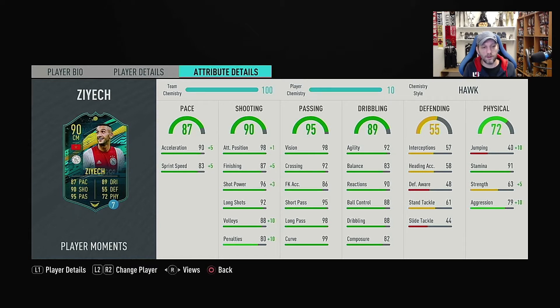His passing is 95 overall, with 98 vision, 92 crossing, 86 free kicks, 95 short passing, 90 long passing, and 99 curve — this guy looks like he knows how to pass. Dribbling is 89 overall, with 92 agility, 83 balance, 90 reactions, 88 ball control, 88 dribbling, and 82 composure.